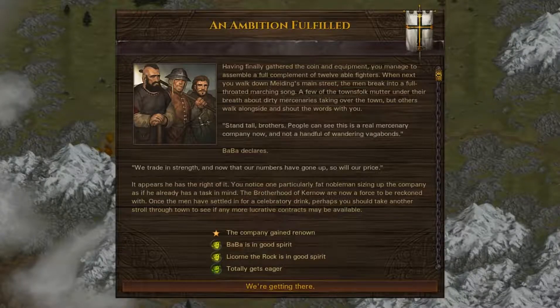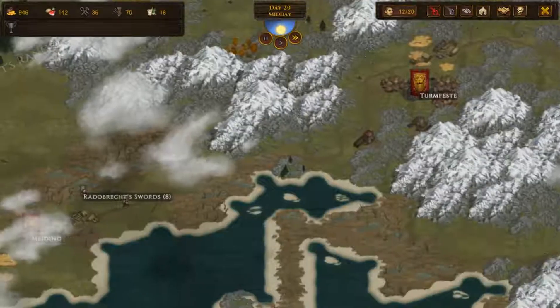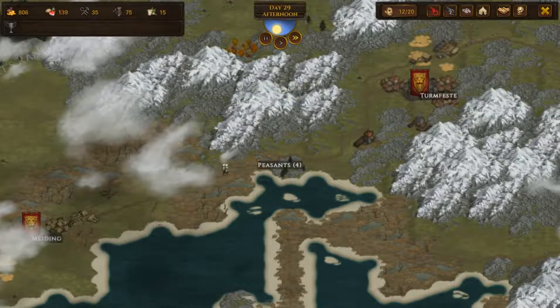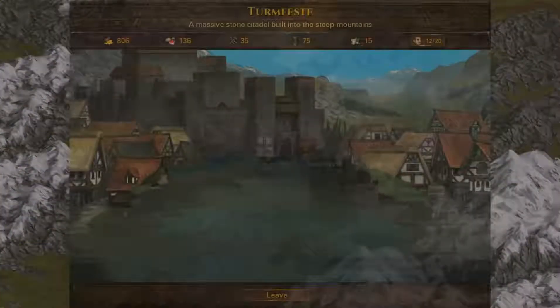Having finally gathered the coin and equipment, we've assembled a full complement of 12 able-bodied warriors. When we walk down the main street the men break into a full throaty marching song. Some townspeople mutter, but others walk alongside. 'People can see this is a real mercenary company now and not a handful of wandering vagabonds,' Baba declares. A fat nobleman is already sizing up our company with a task in mind. The Brotherhood of the Colonel is now a force to be reckoned with. We're going to quickly rush up north to sell this cloth — food is going to be the next thing to watch.